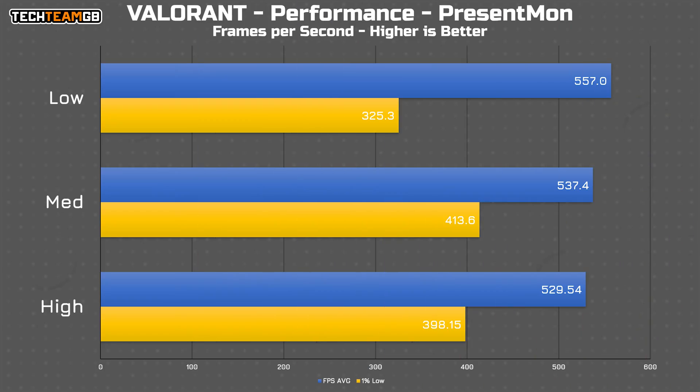It becomes pretty obvious why that's the case when you look at the FPS data. High and medium are running at 530 and 537 FPS respectively — basically the same. There's really no big advantage here, both from outright performance and for latency.